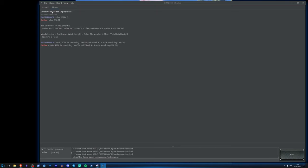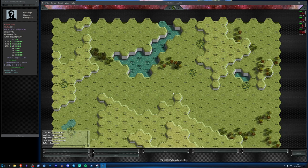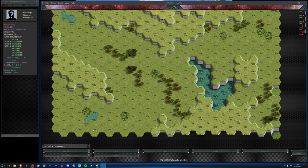Alright, Coffee's waiting for me so let's get on with the game. Going into initiative — I won it. I've actually got an initiative modifier from the Atlas because it has the Command Mech quirk. My battle value is slightly higher than Coffee's. I'm starting in the north, and I lost the initiative so Coffee sets up first — wait, I won so I set up first.